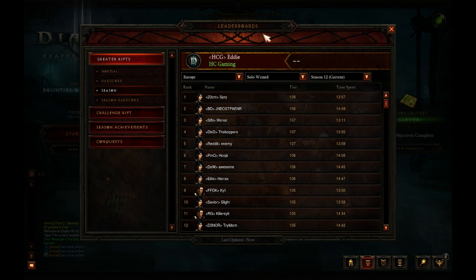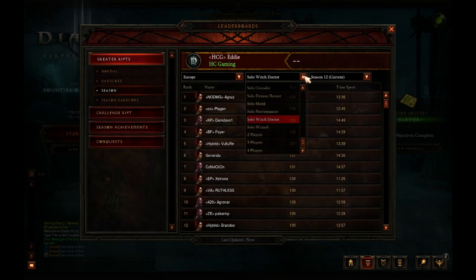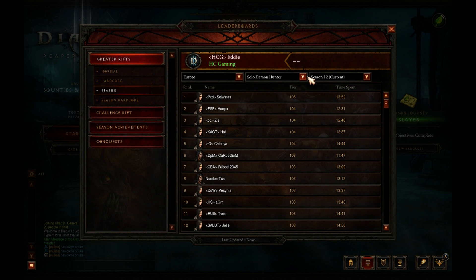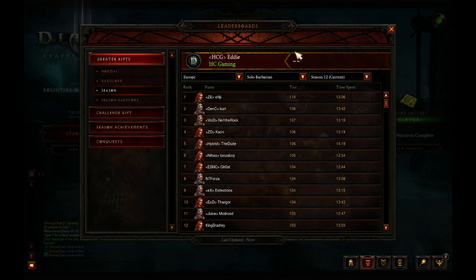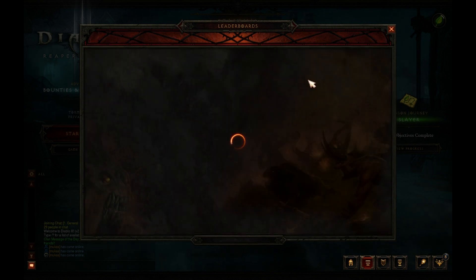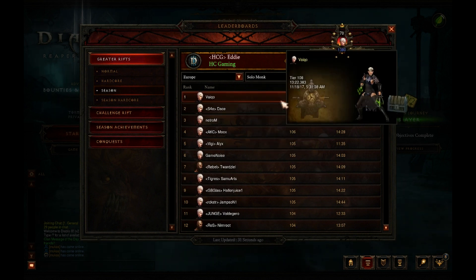That's the leaderboards — let's look at the tiers: Wizard 108, Witch Doctor 104, Necromancer 111, Monk 108, Demon Hunter 105, Crusader 108, and Barbarian 110. Everybody's over 100 — the lowest was Demon Hunter at 105, the highest was Necromancer at 111, just behind is the Barbarian at 110 which is great to see. Witch Doctor will go flying ahead, but necromancer is always going to be the solid one.